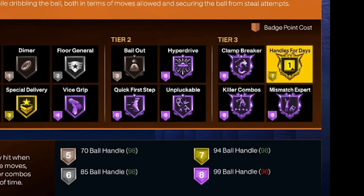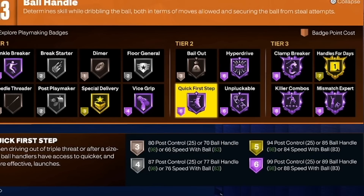I'm guessing mismatch expert, maybe killer combos — so you get one of these for free and you get another one. That's seven badge points there. The second must-have badge for ball handling is quick first step, and you're going to want this at hall of fame — that's going to use six badge points. So you get a tier three badge for free, another tier three badge handles for days for seven, and quick first step for six. That's 13 badge points right there.